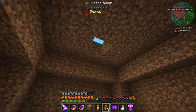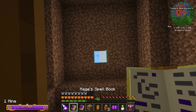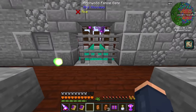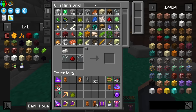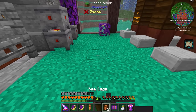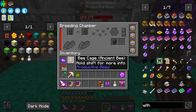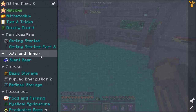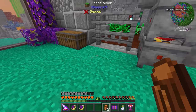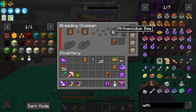We should still get more skeletal bees down there. This particular bee we need to feed a wither rose to - one wither rose, and now we have a withered bee. With that we combine the withered bee and the ancient bee, and that is all we need to make the Allthemodium bee. Breed a withered bee and an ancient bee - there's the Allthemodium bee, perfect!